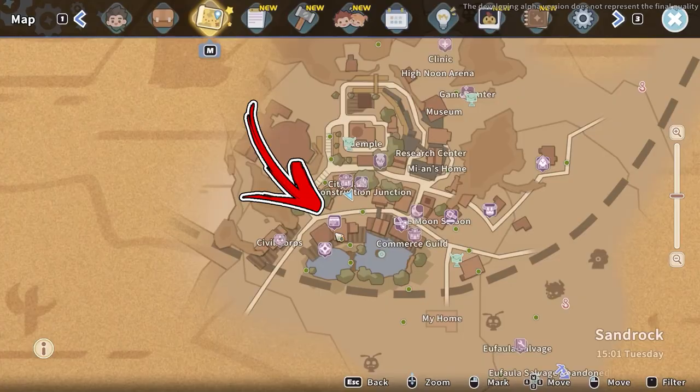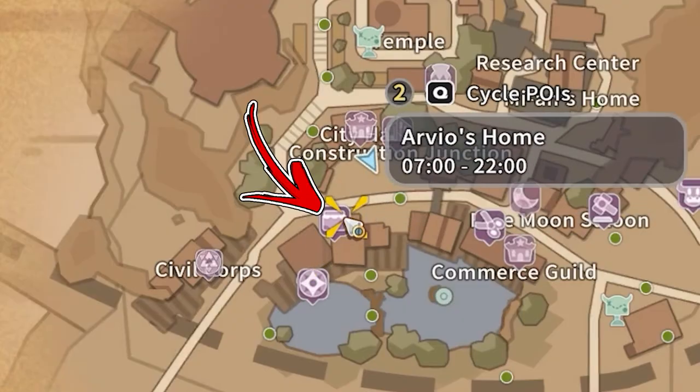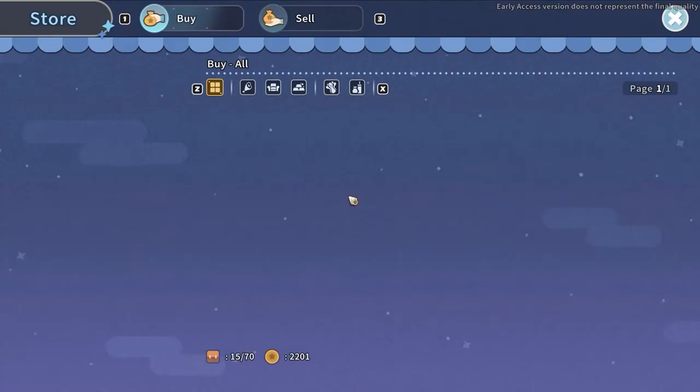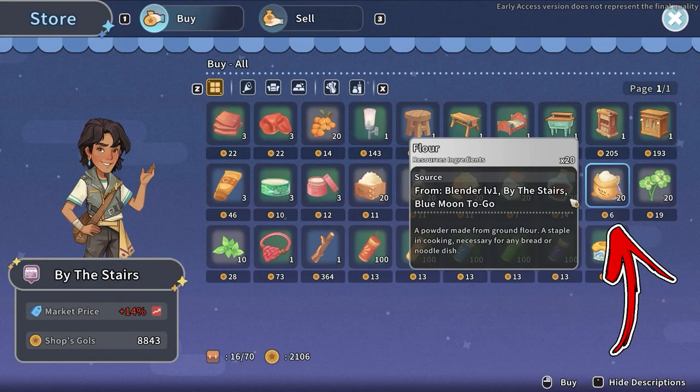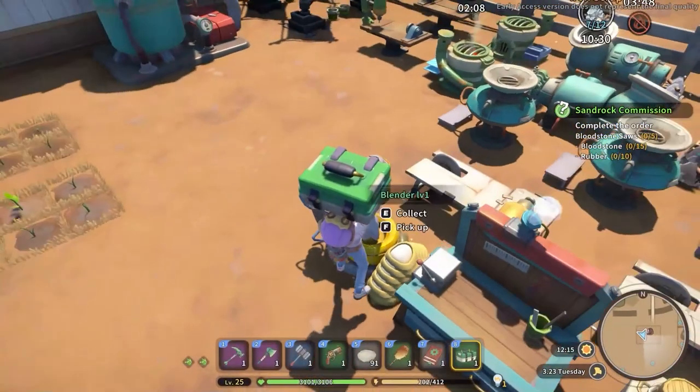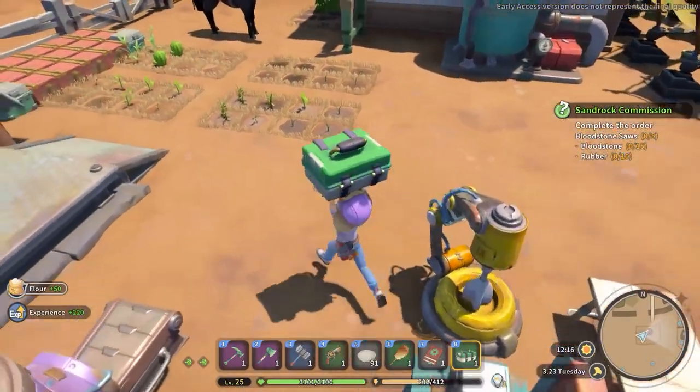Alternatively, reach the central part of the city, where you have to visit the Arvius Shop called By The Stairs. In front of this building, interact with the Cash Desk, which will allow you to buy another 20 flour each day for a price of 10 gold each as well.